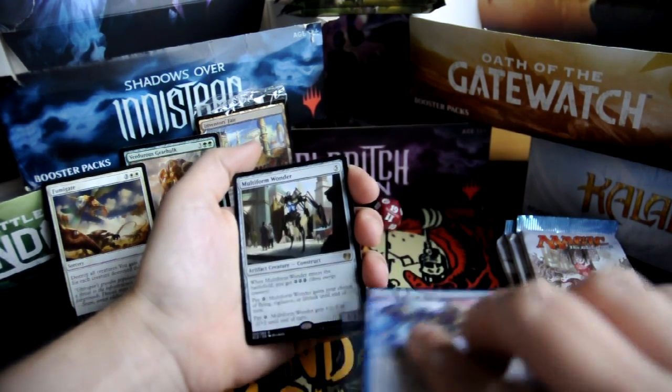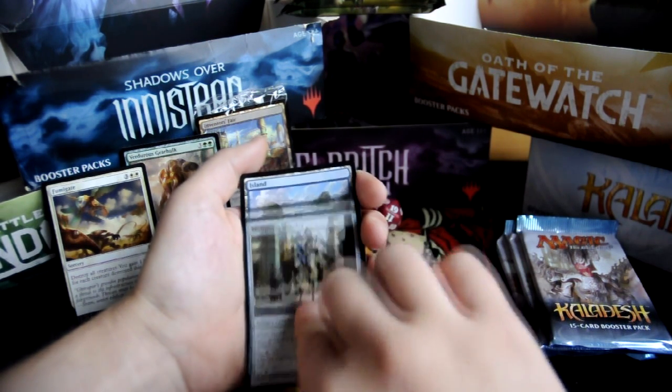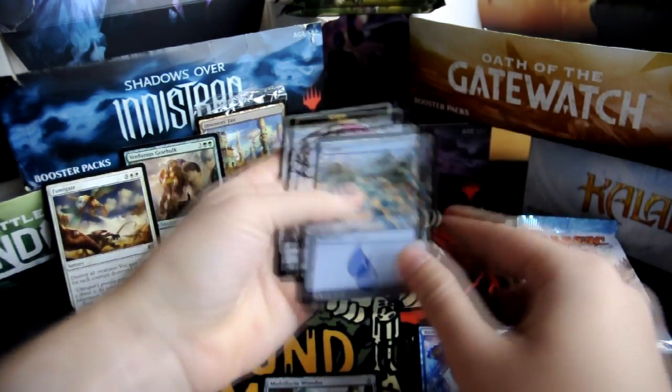And our rare is Multiform Wonder. For five, it's an artifact creature construct. Three three. When it enters the battlefield you get three energy counters. Pay one energy: Multiform Wonder gains your choice of flying, vigilance, or lifelink until end of turn. Pay one energy: Multiform Wonder gets plus two minus two or minus two plus two until end of turn. And an island and a servo token.